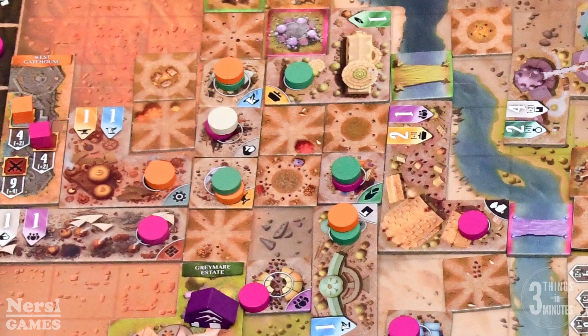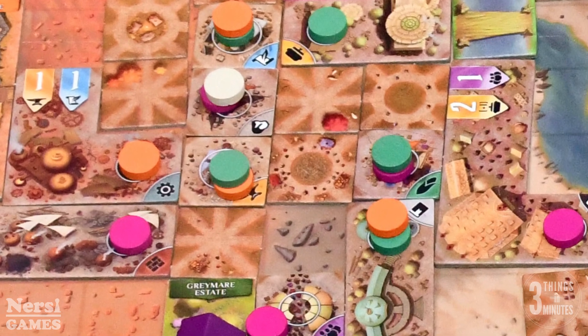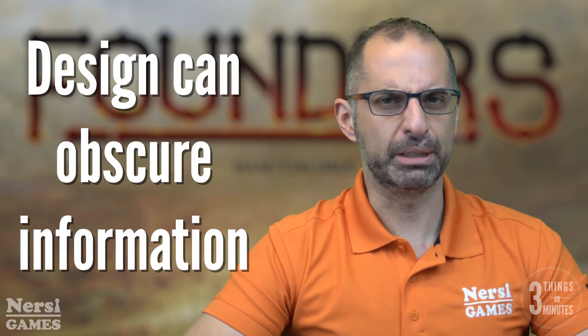And then on the board, as you lay down tiles, sometimes you have to reference what kind of terrain you put them on. So then you have to lift up the tile and ask what kind of terrain did I put this on. And it just makes that aspect of the game a little bit harder than it needs to be.